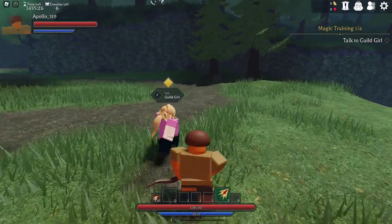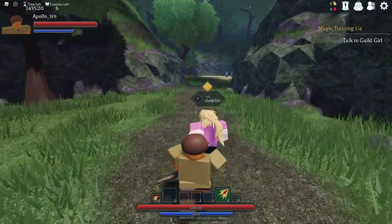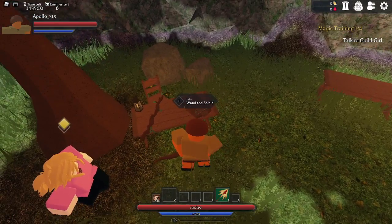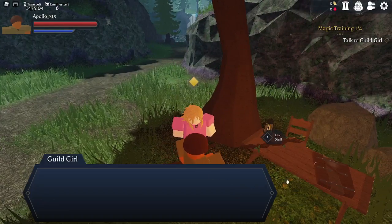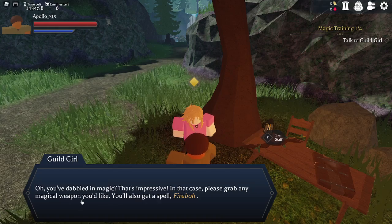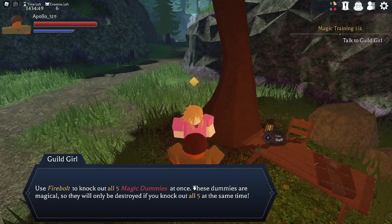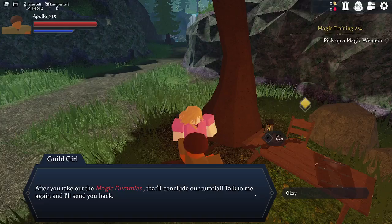Now it's magic training. This tutorial is way too long. I might as well just post a video just going through the tutorial. I take the staff. The guild girl says I've dabbled in magic, and I get a spell called Firebolt. The goal is to use Firebolt to knock out all five magical dummies at the same time.